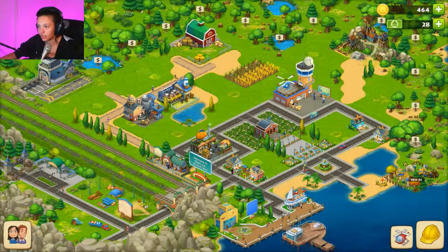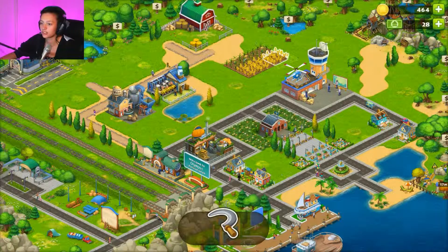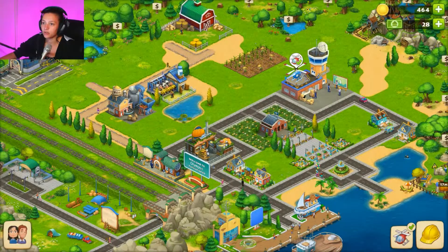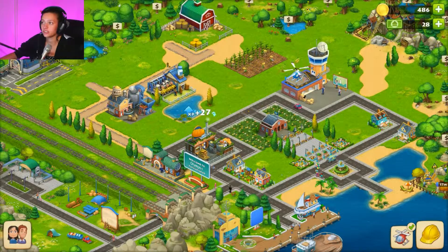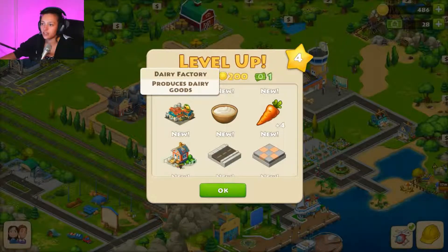We need more wheat — and we've got more. We should immediately put some more on. Let's fill our helicopter orders first — 27 XP and 22 coins. We leveled up! Now we can build houses. What's this — a dairy factory?